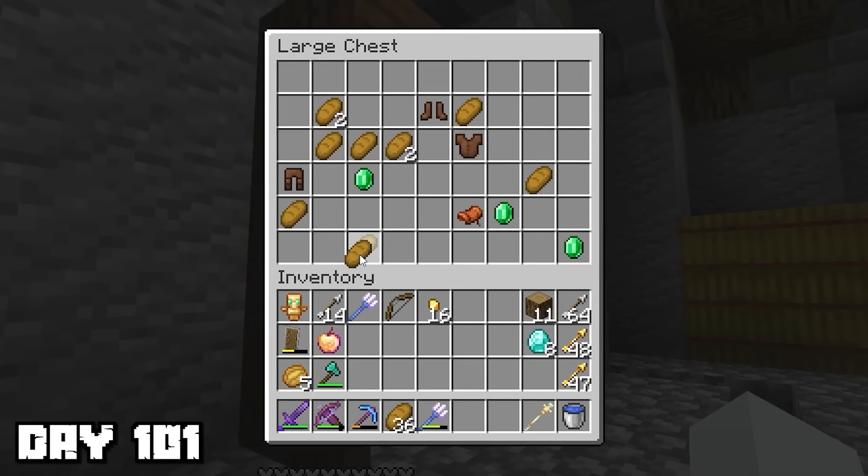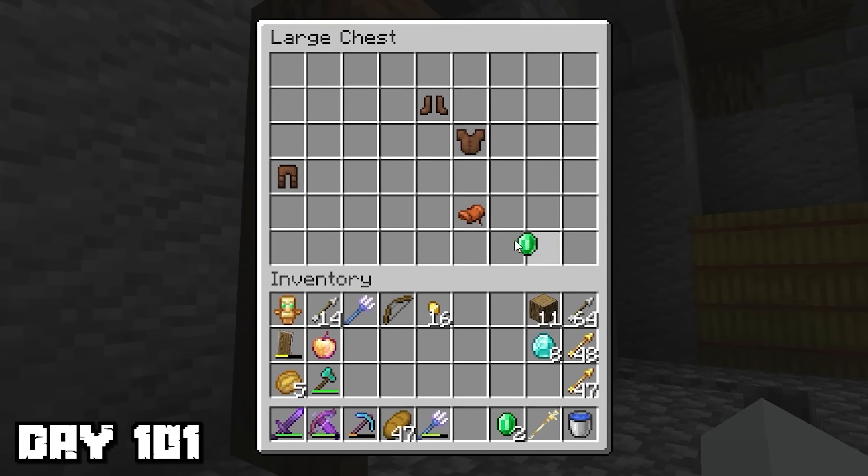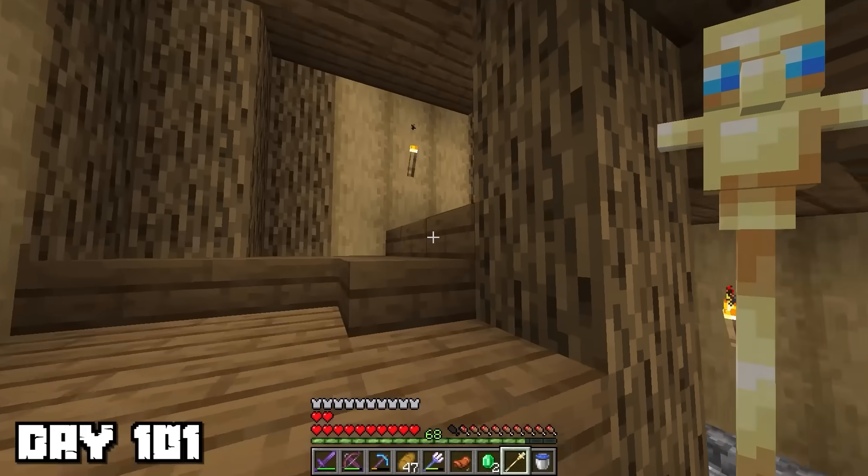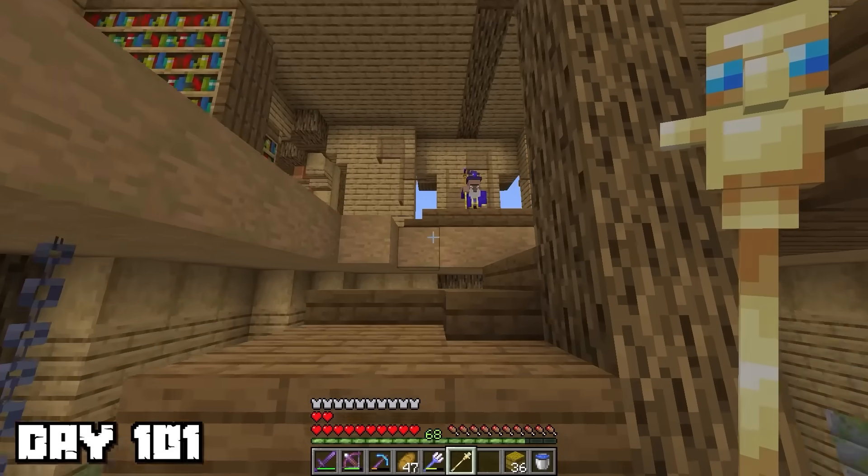At the bottom, it had a double chest with bread, emeralds, and a saddle, and I also collected all of the hay bales to trade with villagers later on. Then I ran up the staircase, and when I reached the top, the wizard was waiting for me.